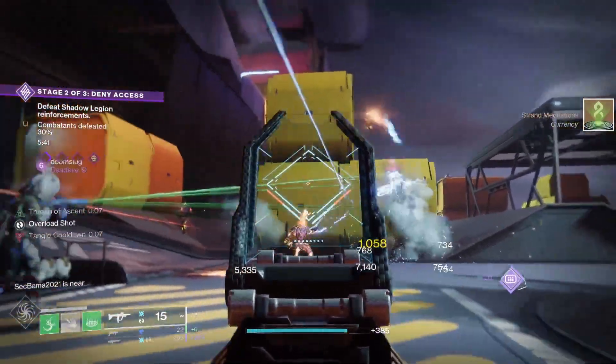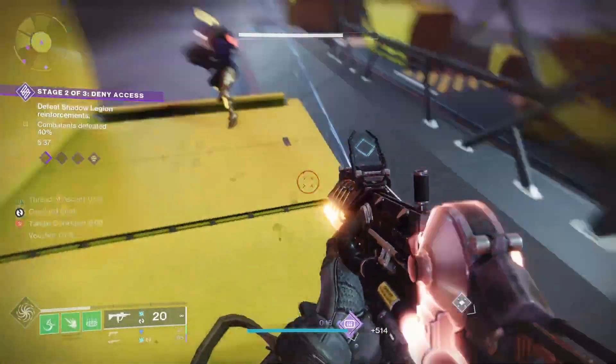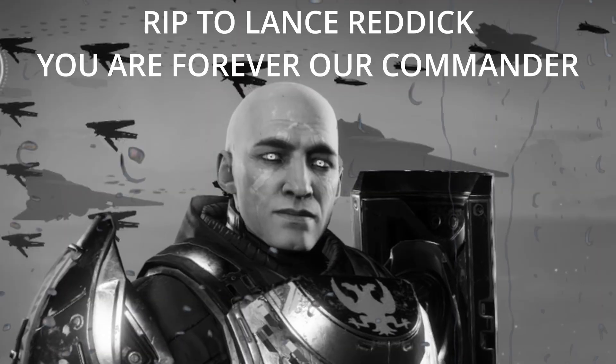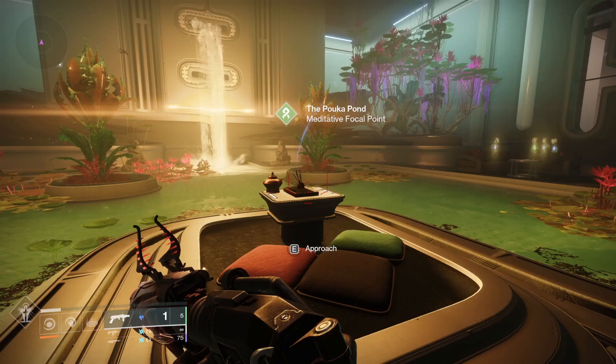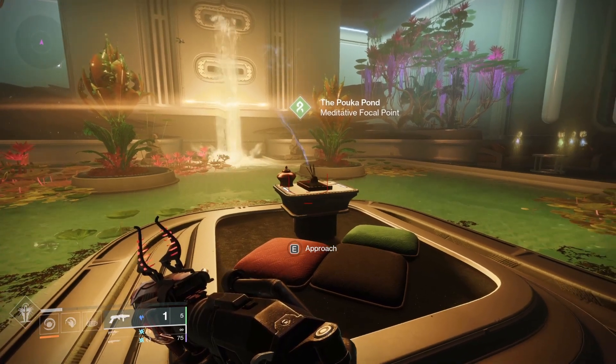Starting off, how to unlock the subclass. It's fairly simple — you just have to complete the campaign. After completing the Desperate Measures mission and speaking to Zavala and Ikora, you go to the Pouka Pond meditation vendor, unlocking your Strand subclass. This will also give you some Strand meditations to spend on stuff.